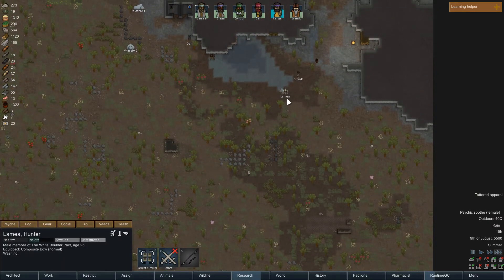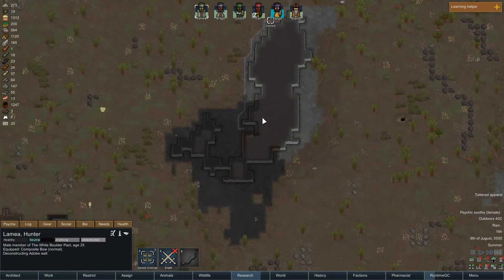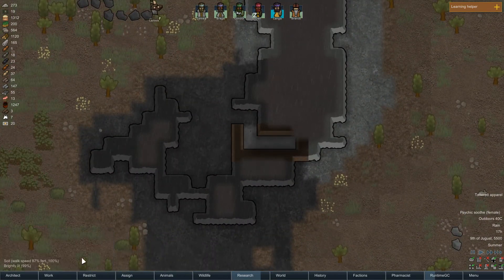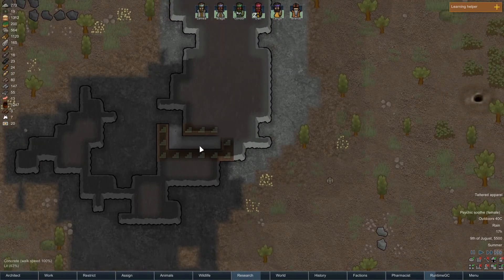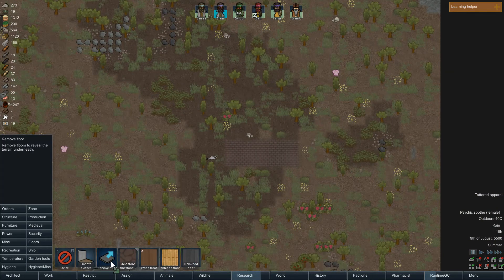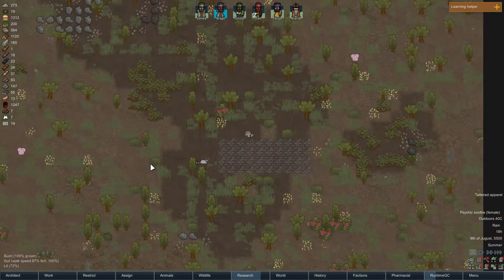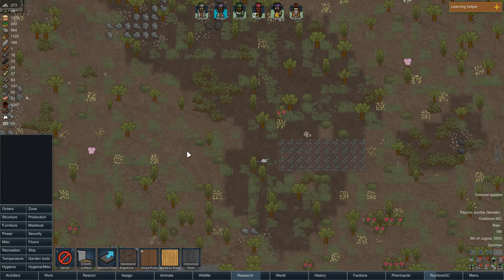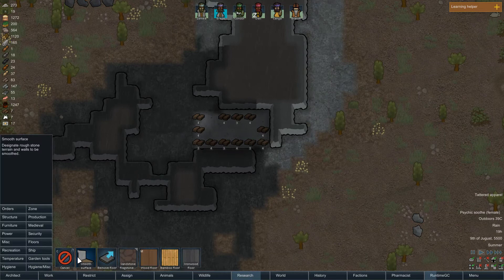Why did you go somewhere else? Oh, you're washing yourself, okay. I hope this is not dangerous — it's not. I'm gonna deconstruct all of these. There's also a concrete wall here. Basically, I get — let me count: one, two, three, four, five, six, seven, eight, nine, ten times — about 120 stone tiles, because I think I get three of them every time. Okay, this was worth it.